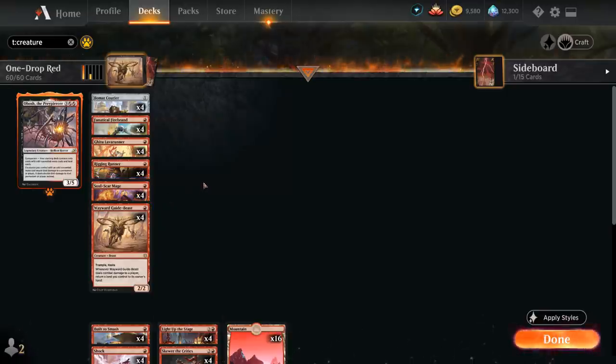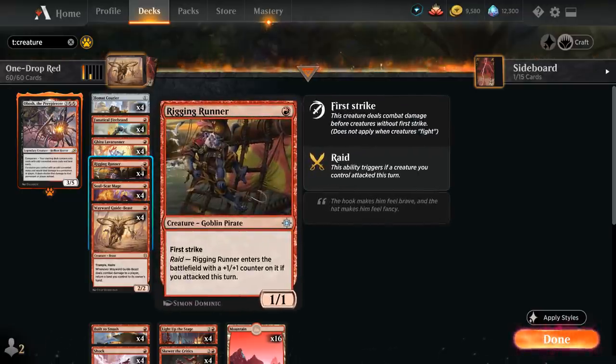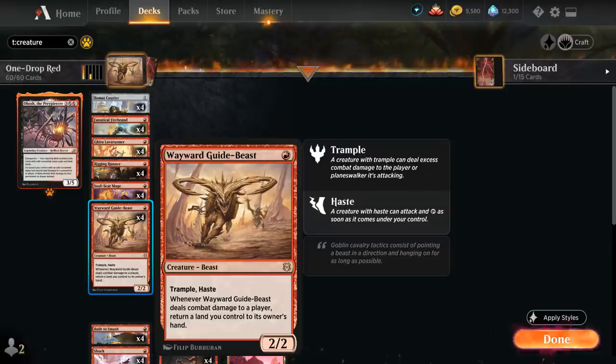Other creatures we have at one mana that we usually don't want to play on turn one include Rigging Runner — a 1/1 First Strike with Raid, entering the battlefield with a +1/+1 counter if we've attacked this turn, so it's great to play after we've attacked. Then we've got Gitu Lava Runner, a 1/2 Wizard that gets +1/+2 and Haste as long as we have two or more instant and/or sorcery cards in our graveyard. We typically don't want to play Lava Runner on turn one because later in the game we'll easily have those instants and sorceries to attack right away. And Wayward Guidebeast we also typically don't attack with right away on turn one, since we want access to two mana on turn two to double spell.